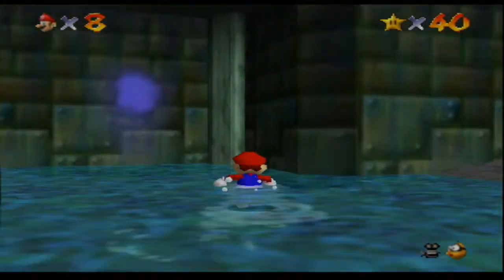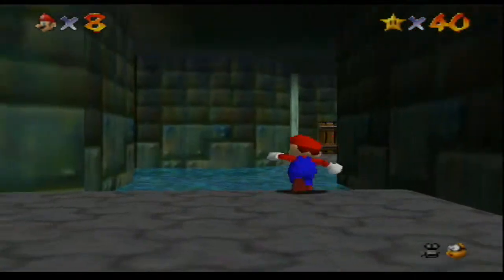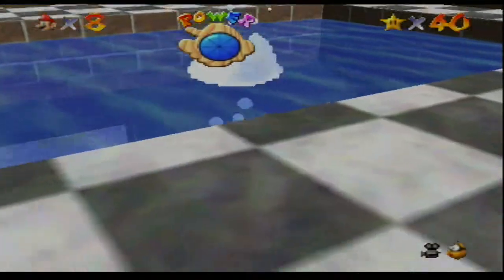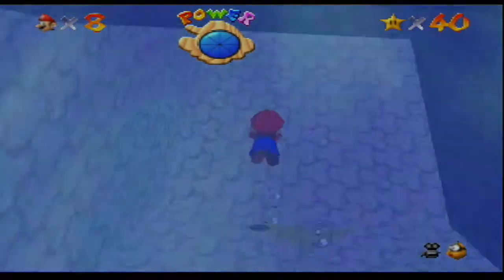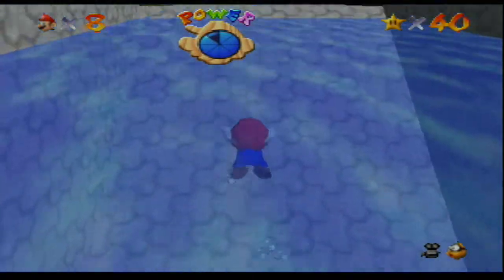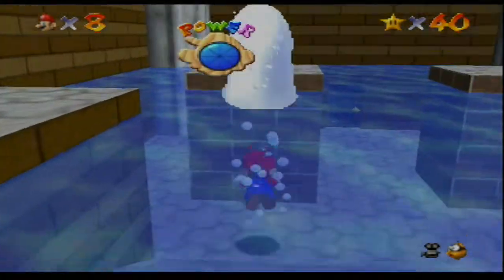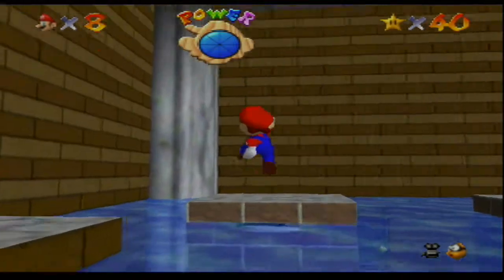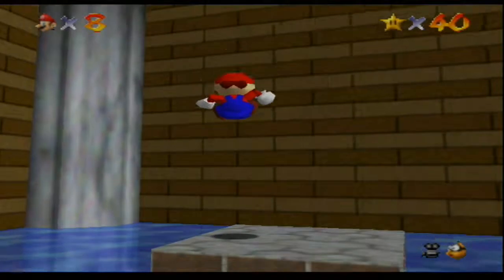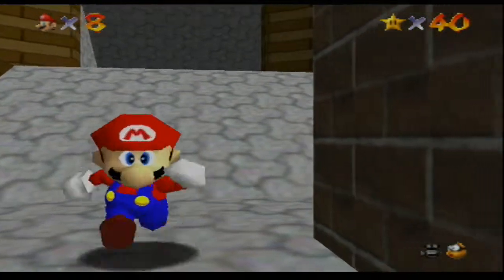Now, one more thing we want to do is come over here through this door. There's a little pool of water here and what we're going to do is swim through it. We want to jump on these two pillars. What you're supposed to do is get on each pillar and ground pound it — it'll move it down. When you do that to both, it'll sink the water, not just in here but outside too.